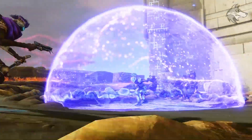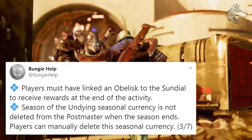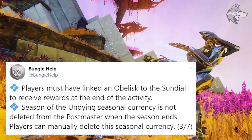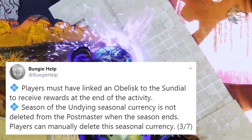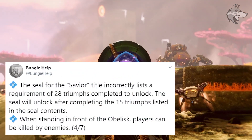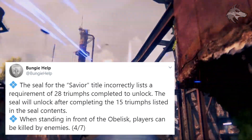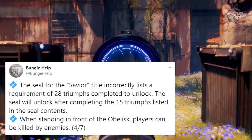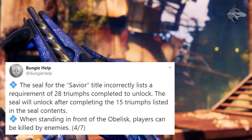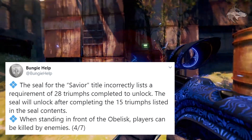Back to the Bungie Help list: the Season of the Undying seasonal currency will not be deleted from the postmaster when the season ends, so players can manually delete this currency. For Season of Dawn content, the seal for the Savior title incorrectly lists a requirement of 28 triumphs completed to unlock, but the seal will actually unlock after completing the 15 triumphs listed in the seal contents — so bear that in mind if you want to start working towards that title. Savior is a pretty cool one.